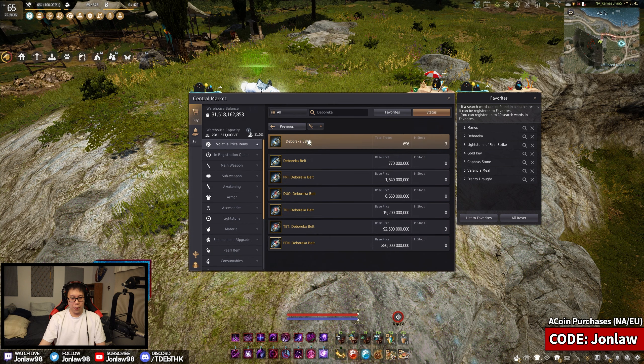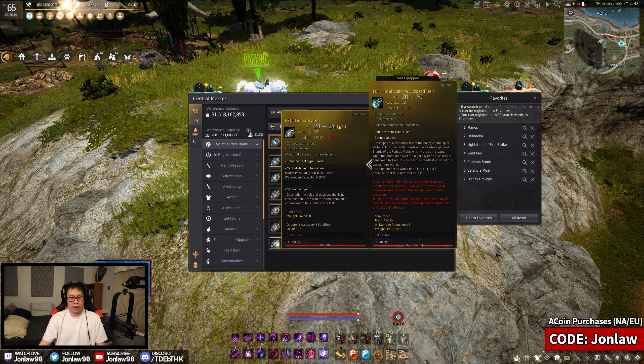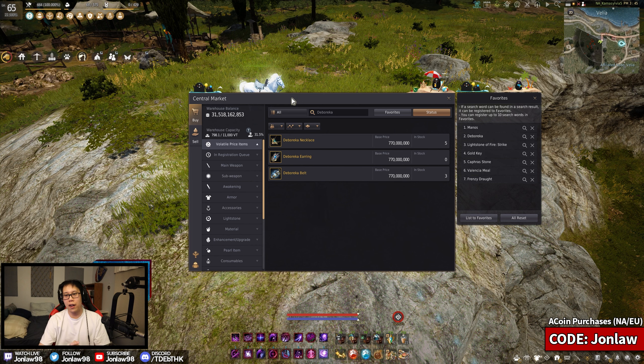The goal is to get either a PEN Deborica belt or PEN Deborica necklace. Realistically, the necklace is the one you should get first over the belt — it gives 5 AP over a PEN Ogre at the same price. The Deborica belt, assuming you have a Basilisk or Voltara, gives 4 AP. So one is 5 AP, one is 4 AP at roughly the same price — the necklace is always the one to go for first.